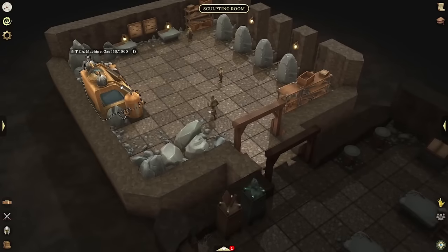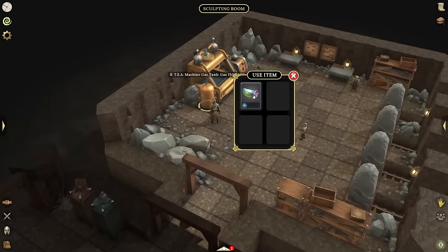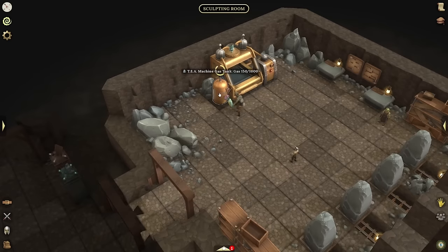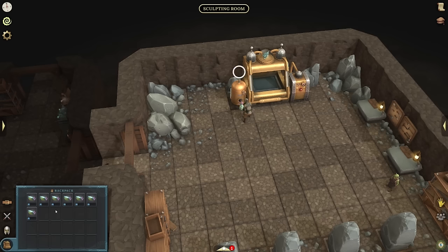Now that we're at the Stonemason, we have the TEA machine here. We can use the filled-up gas leeches on the machine gas tank — each one of them is going to give about 10 runs of the machine. I'm at 170 of 1,000 now. It's very useful to have this filled up so you don't have to keep doing runs back and forth. I do just one backpack full of leeches, fill them up, come down here, and it's one less trip you'll have to do in the future.